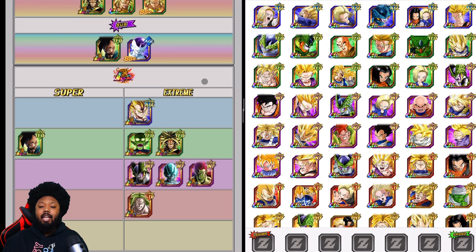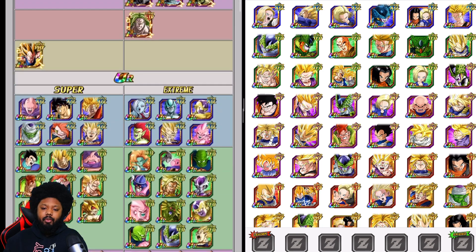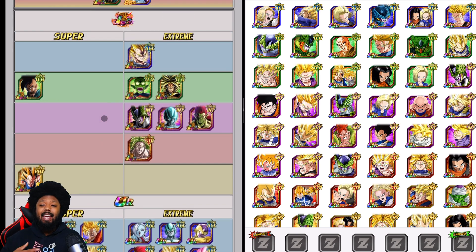I want to say thank you for watching. Let me know down below what your team build is going to be for the event. Are you going to use STR Majin Vegeta, or this Vegeta right here? That's my two cents — hopefully this will be able to help you guys out. There are free Dragon Stones, free Elder Kais, and free rewards in the event, so definitely do not skip it. Thank you for watching — I'll see you guys on the next one. Peace!